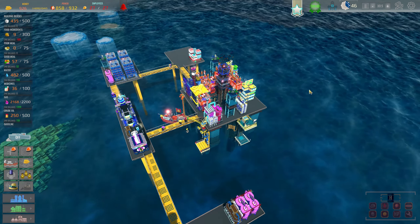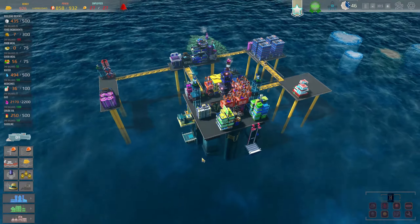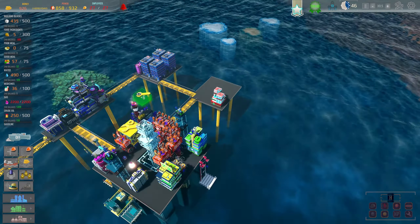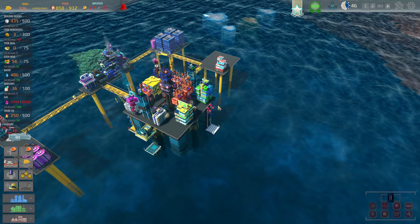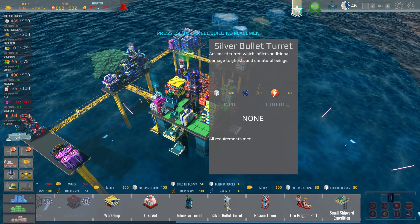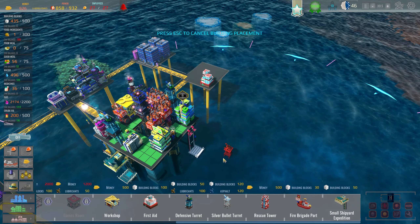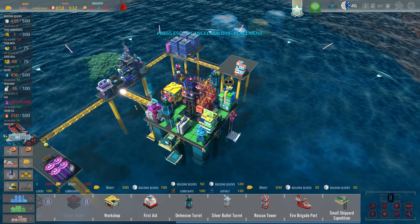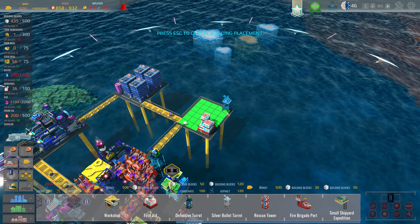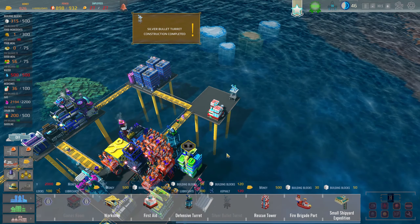We're going through a lot of food here, so I probably should get another food container. I'm starting to think I should have built a much bigger container platform. Do I have enough to build the silver bullet turret? It costs 120 asphalt and 120 blocks — it says I do. I'll put it on the edge. Silver bullet turret complete! I can't wait for someone to attack us now — should be a little easier to hold them off.